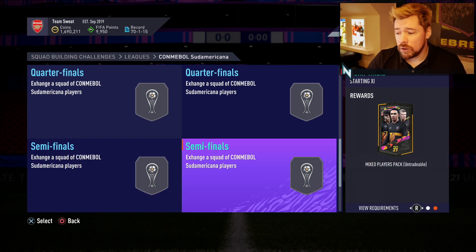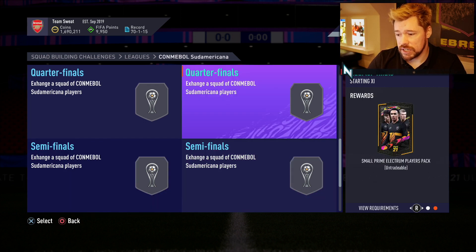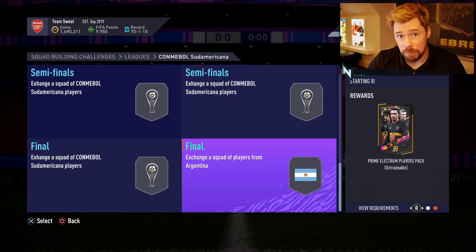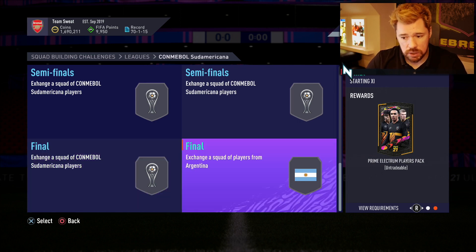A small prime electrum players pack untradable, another small rare mixed players pack untradable and a mixed players pack untradable. I don't understand - exchange a squad of Sudamericana players, 11 players, 67 rated. Do you understand that a mixed players pack is four gold, four silver, four bronze with just one rare? How a small rare mixed players pack is easier to accomplish than a mixed players pack, I don't know. Then you've got the final which is a premium mixed players pack untradable, and the final again which is a prime electrum players pack untradable. And there's not even a pack that is all golds, which just blows my mind that these are untradable.